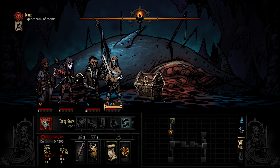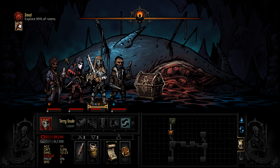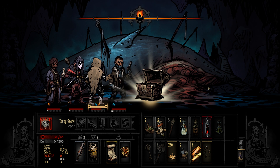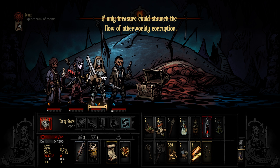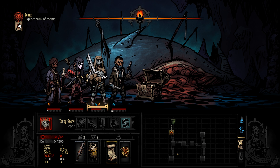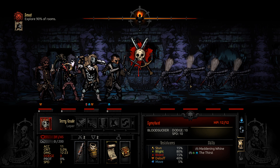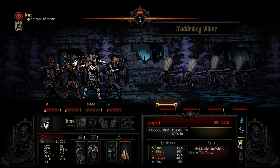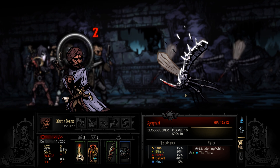Let's fix our order — we're going to move him to the front so he can lead off with point blank shot and we'll see how that works. Let's open this chest. "If only treasure could staunch the flow of otherworldly corruption" — that was not a very good chest considering we used a key. We don't have to complete all the room battles this time, just explore 90% of the rooms. All right, crimson court enemies here. Could you please just slow down and not go before every single one of my party members?